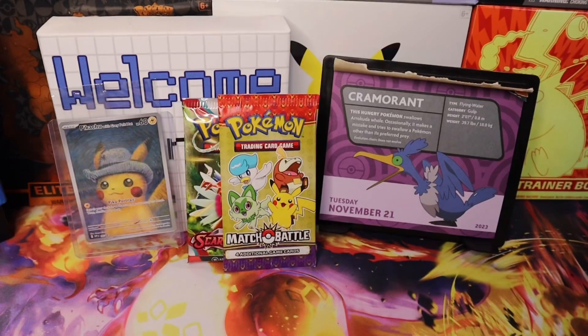Let's go trainers, it's Tuesday, November 21st. The featured Pokémon is Cramorant. This Pokémon swallows Arrokuda whole; occasionally it makes a mistake and tries to swallow a Pokémon other than its preferred prey. Evolution chain: does not evolve. Type: flying and water. Category: gulp. Height: two feet tall or 0.8 of a meter. It weighs 39 pounds or 18 kilograms.